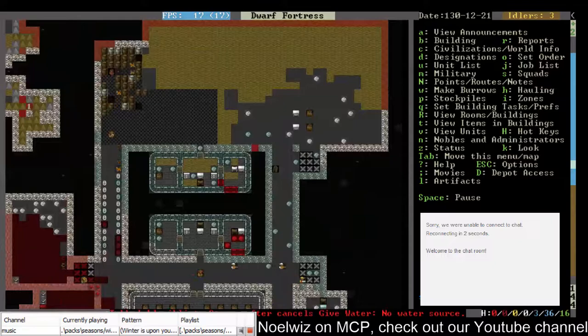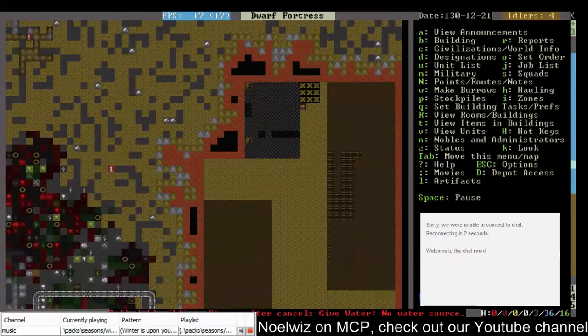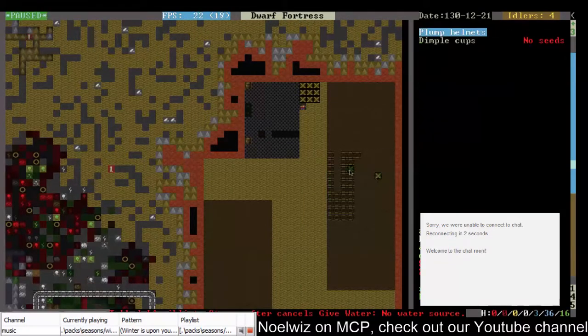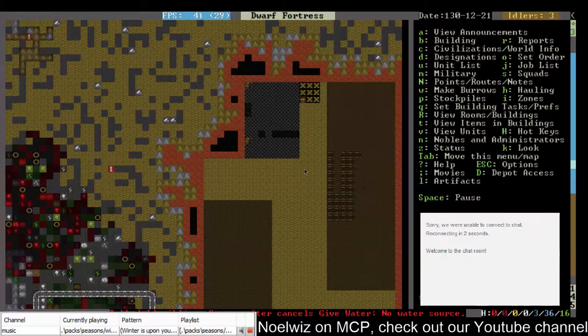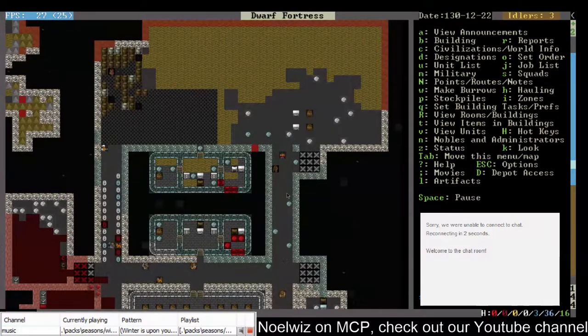So yeah, why are we needing to give it snow in the hospital? That's not the case... oh well. Keep watching the farms because we're down to one crop. There are carrot seeds, some cave wheat, prickleberry. Okay, as long as we have those seeds around in various places.